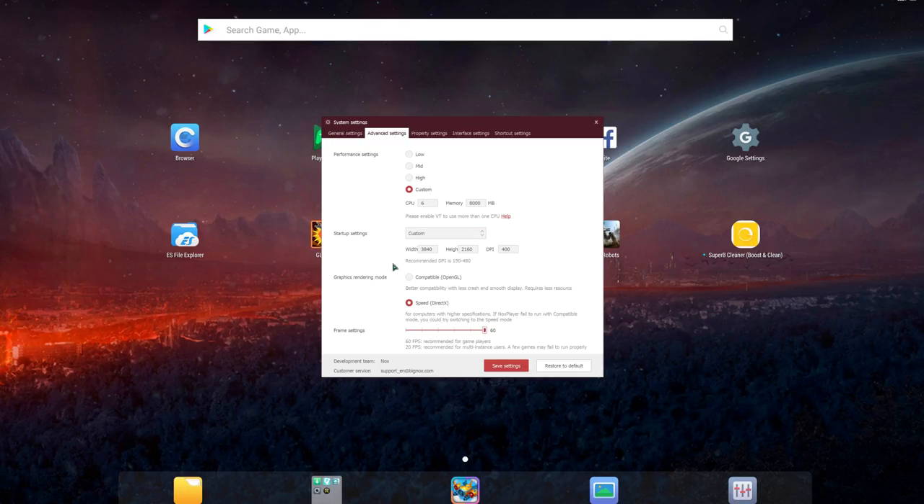For the emulator's screen resolution, set it to match your desktop resolution. Mine is set to around 4K, but you can reduce it if your graphics card can't handle it. For the DPI setting, scale it accordingly with the resolution — as resolution goes up, increase DPI as well.